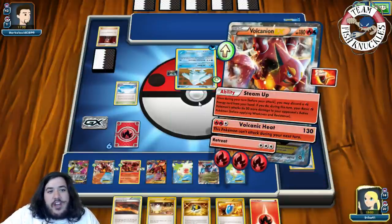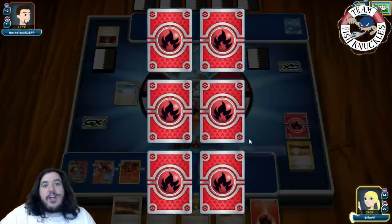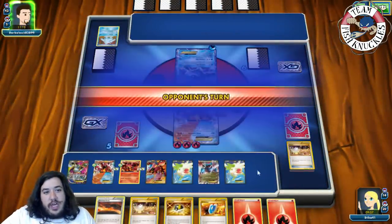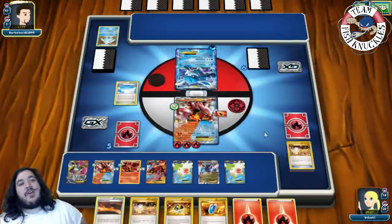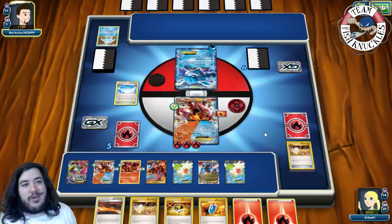Knocking out the five prize cards — there we go, going down to five. We get a Fire Energy. Next turn we can Switch, Double Steam Up, and take that knockout on this Glaceon. Can we take down the evil Glaceon Regice deck? We played so many cards turn one — that's pretty crazy.